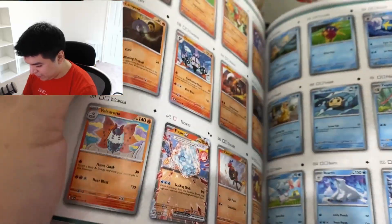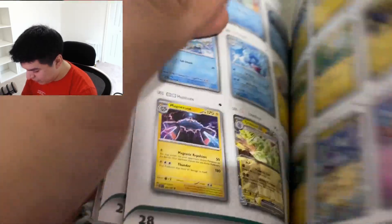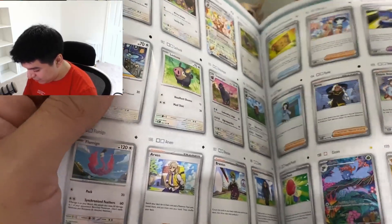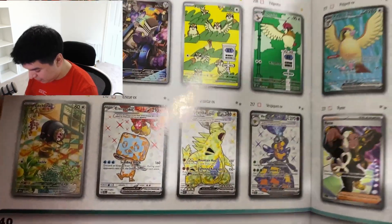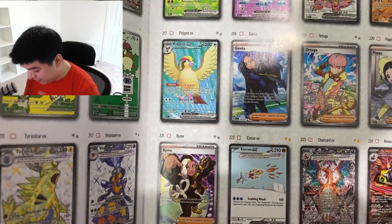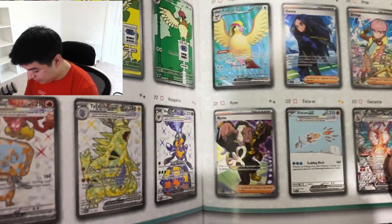It looks like the only one - Charizard - is worth more than like 90, and it's going down real fast. This set looks like it's not that important to people, which I think is still cool. Like it has that Pidgeot, there's that Palafin which is pretty cool. You got some other cool cards like the Clefairy, the Pidgey. I want that Tyranitar and that Ice Rider Calyrex - but the big chase card is Charizard.